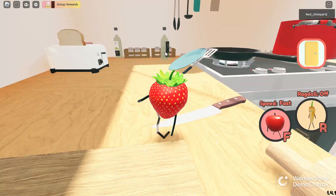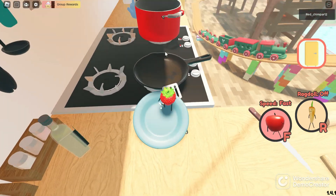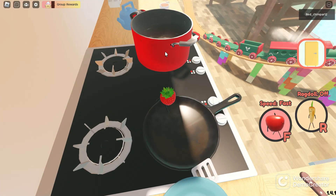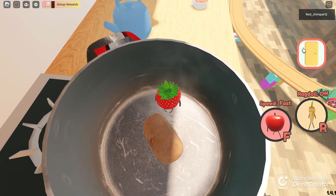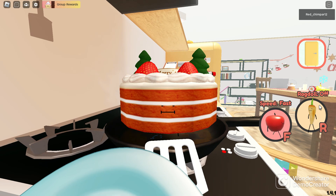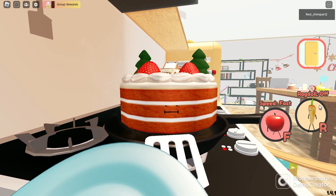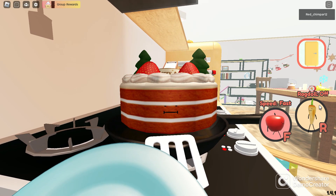Once you have the strawberry, you can simply just jump down into the pot and grab the potato. And that's how you get both the potato, the strawberry, and baguette in Roblox's Secret Staycation.